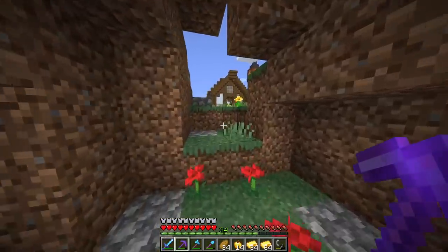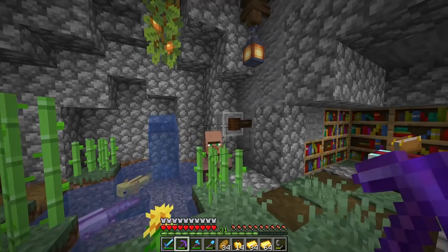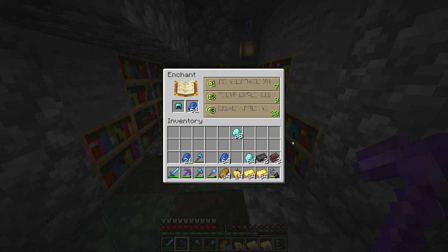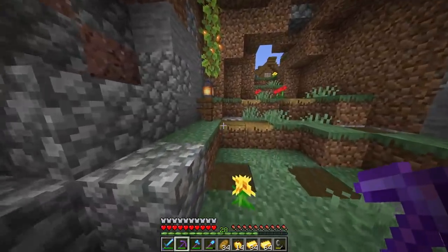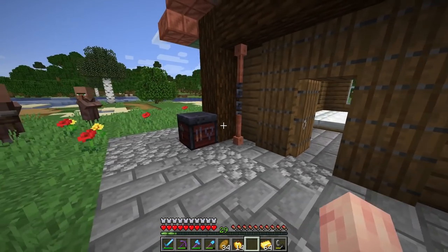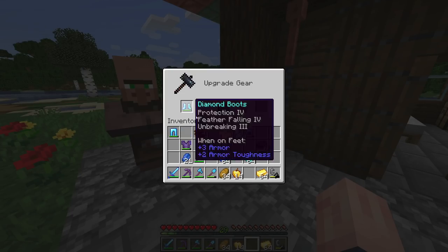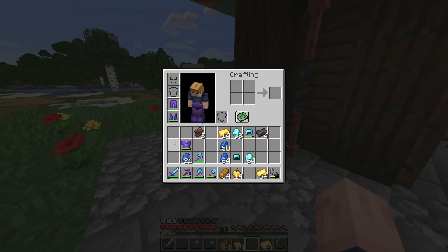Looks like I could also enchant my sword. Let's go for the helmet and see what we get — not the best, let's use the grindstone and try again. We can go to the XP farm later. Okay, so we have our netherite scrap and gold — boom, we have seven ingots. Definitely enough for a full set of armor, but not all my armor is perfect and not all my tools are perfect yet, so we'll still have a little bit of work to do.